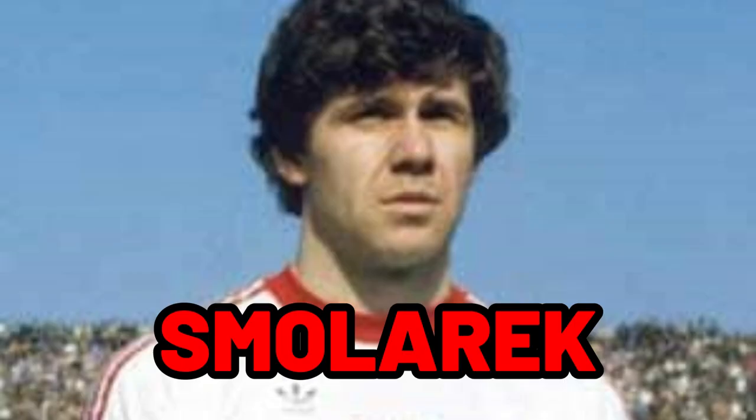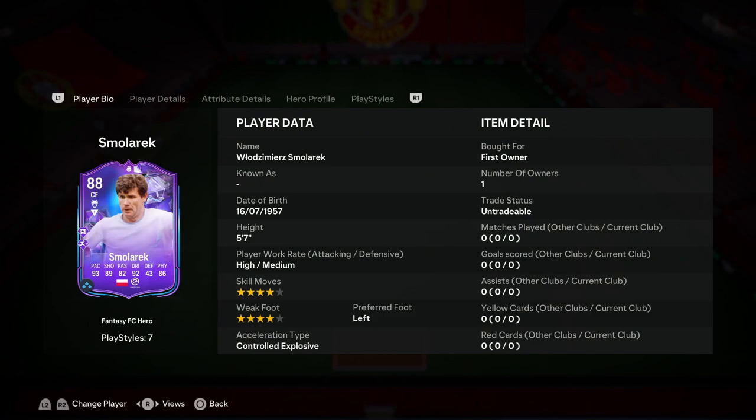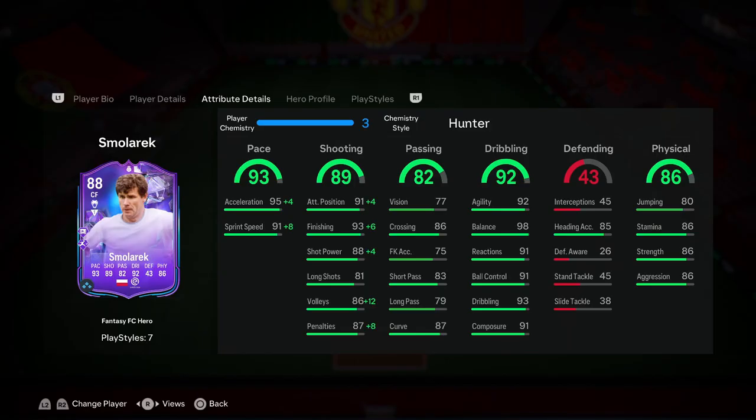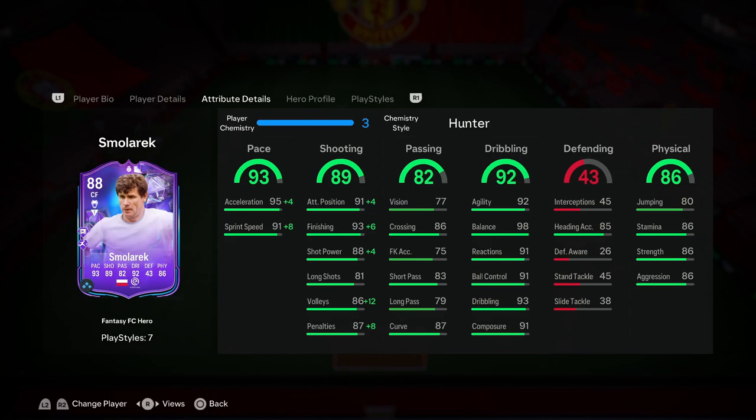We've got Fantasy Foot Hero Smaller — let's take a look at him and try him out. We're looking at a card that has four-star skill moves, four-star weak foot, and high/medium work rates. His accelerate type is currently Controlled Explosive. 93 pace, 89 shooting, 82 passing, 92 dribbling, 86 physical. Looking at his in-game stats, it's pretty clear this guy is going to be an all-around good striker — 95 acceleration, 91 sprint speed, some really good base pace stats.